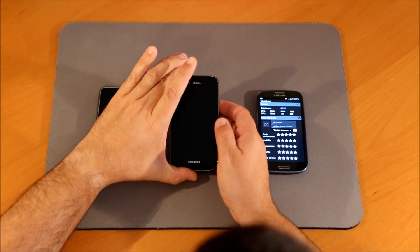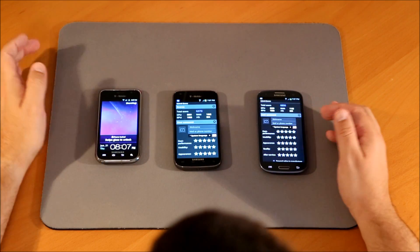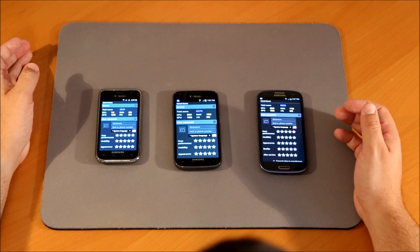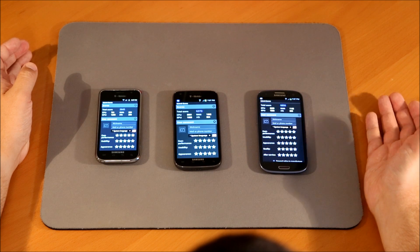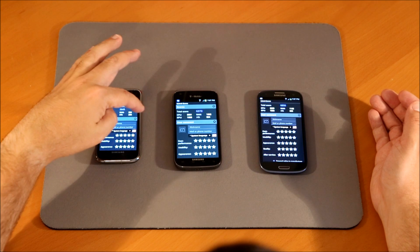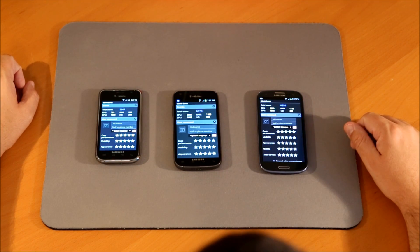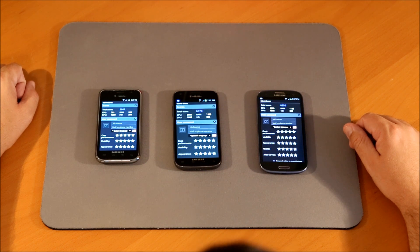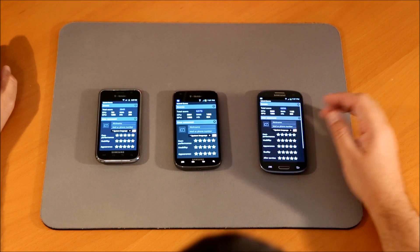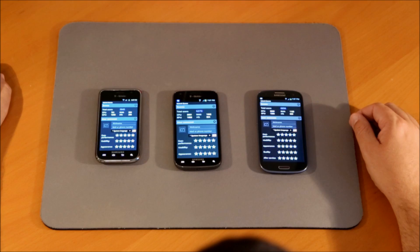So there you have it. Comparison on the total score: the S1 got 2645, the S2 got 6370, and the S3 got 6856. Big difference between the S2 and the S1, but not so much between the S3 and the S2. I'm sure the higher resolution on the S3 has a lot to do with that, and the processors are not that much different — a little bit better architecture apparently, but nothing like single core compared to dual core in the case of the S1 and S2.